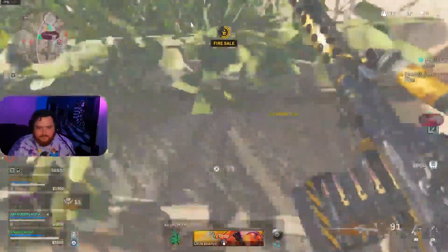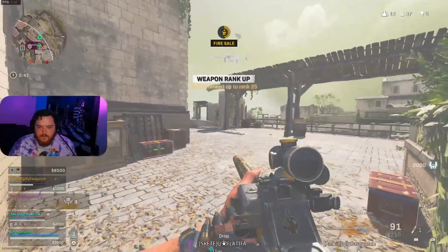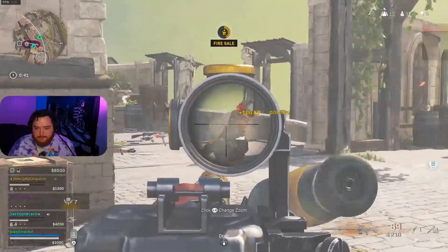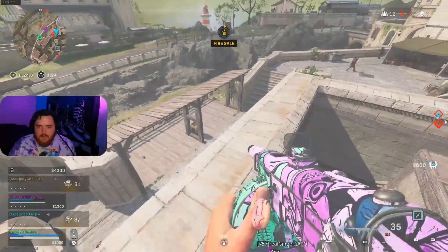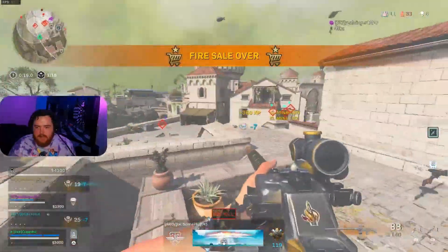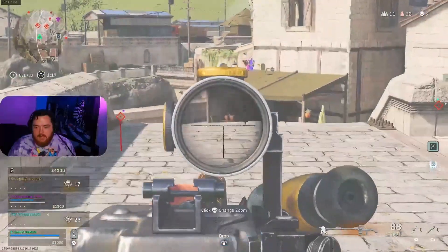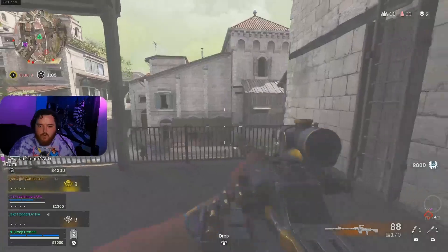The stock is the Bernard Fort 7 — with that it'll increase the aim-down-sight speed and the initial recoil. The underbarrel is the N1941, magazine is the Sakura 125-round mags, ammunition is Lengthened, the rear grip is Leather, perk one is Tight Grip, and perk two is Fully Loaded. You definitely have to try it — it'll take down anyone.